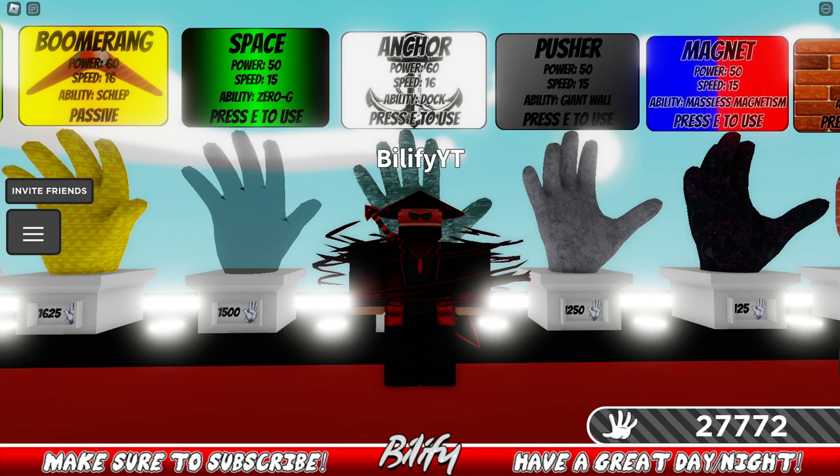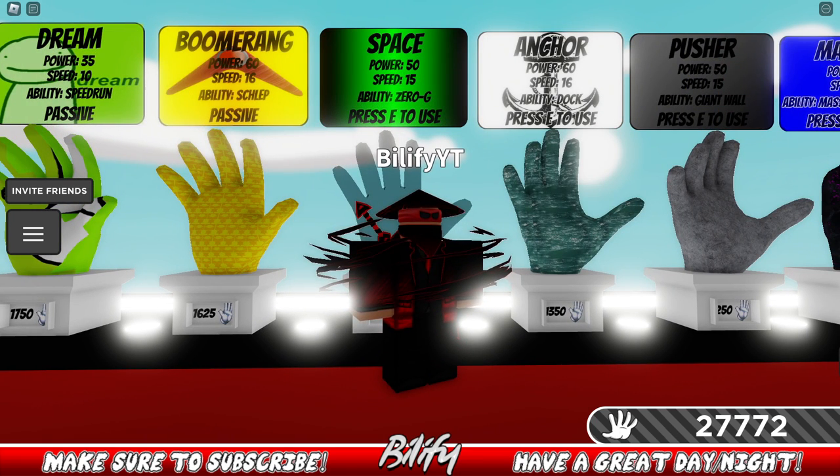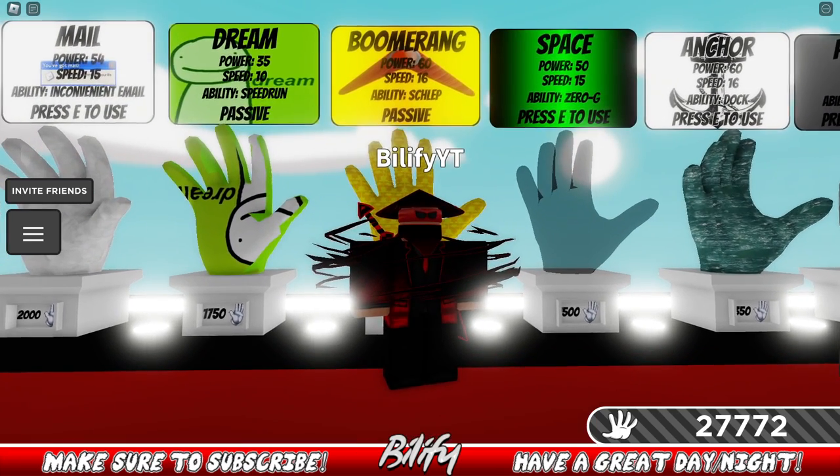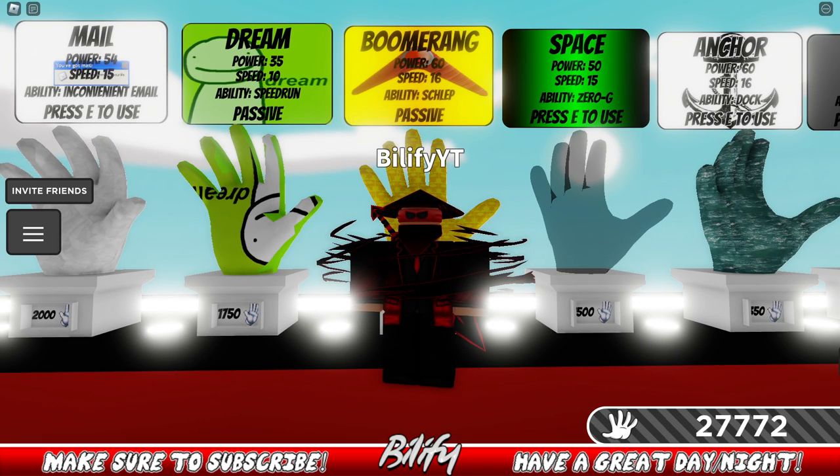Anchor — any one-shot glove works, and basically any glove you want to bully someone with works against Anchor. Same thing with Space — it's just a glove that can drop on you, but it's basically a regular glove. Use Magnet or any one-shot and you'll be perfect against Space. Boomerang — as long as you don't get hit by the boomerang, any glove is okay. Recommended gloves include Extended, any one-shot, or anything that creates distance like Woe, Stop, Table Flip, or Track. It's just a glove with a passive.